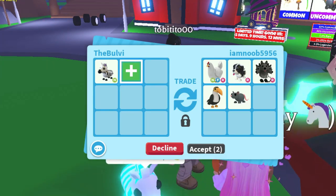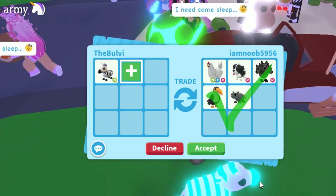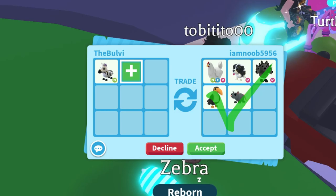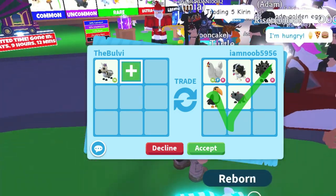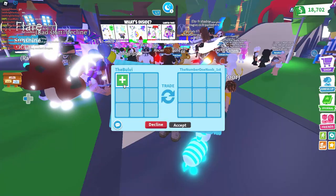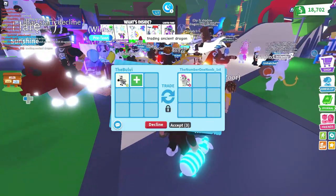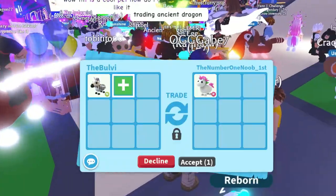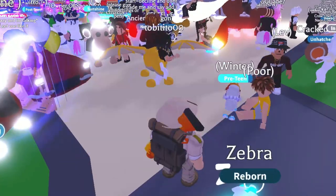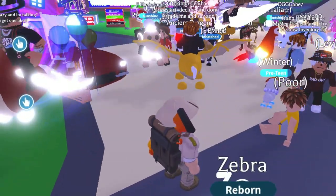I know it's a common — we had this offered earlier — but what do you think, guys? Comment below: a neon chick for a zebra? Let's see what else they're offering. A rideable unicorn right there, but are they offering anything else? Someone says it's a cool pet. Alright, let's keep trading here, guys, and see if we have any decent offers.